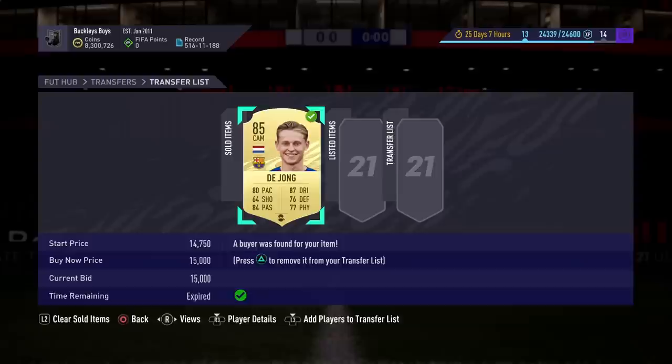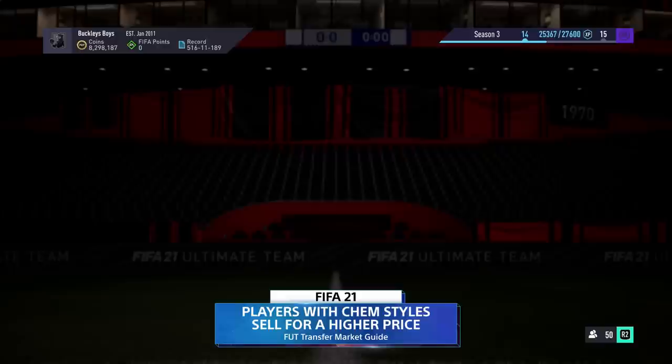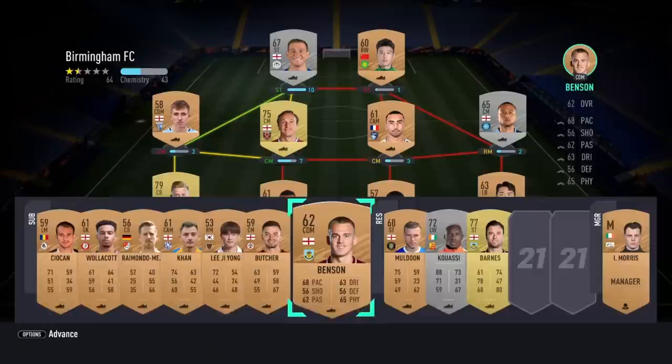Chemistry styles are very important. I got an extra 500 coins selling my Frenkie de Jong with a Shadow on him compared to selling him with a regular basic chemistry style. So if you want that extra bit of coins — that extra juice out of the orange — make sure you add chemistry styles to your players.